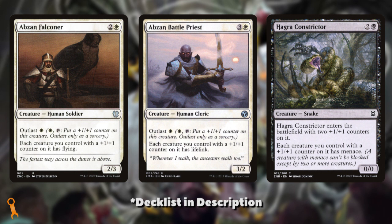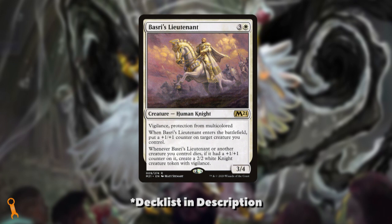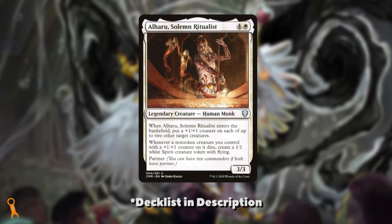Next, I would want to ensure that we're including creatures that either create counters or benefit from them. This includes the counter lords like Abzan Falconer, Abzan Battlepriest, or Hagra Constrictor. The Outlast lords in particular can give themselves counters, but also give an immediate benefit to anything that has counters on them too. Basri's Lieutenant functions as a backup to Felisa, making us a 2/2 Knight whenever a creature with specifically a +1/+1 counter on it dies — whether that's a token creature or not, which is important. Being able to enter the battlefield and immediately put a counter on another creature is also an excellent benefit.